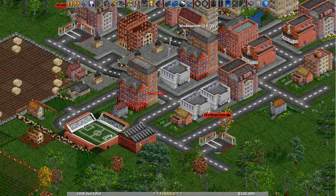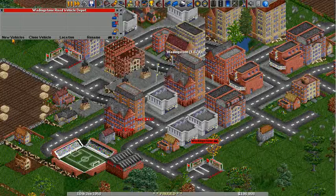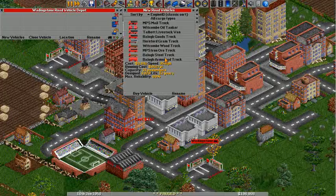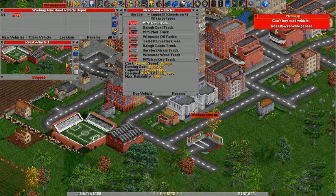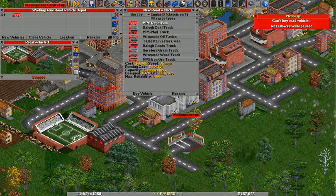Let's make our first one. So you click on the depot and then come over to new vehicles. You have a list of all the vehicles, and they are all specialized to this, that, and the other thing. What we're looking for right now is the bus, which I will buy. The bus by itself is just going to sit in the depot until I give it some orders.